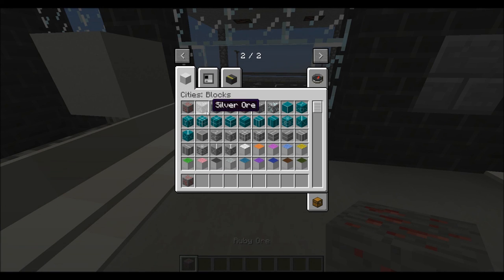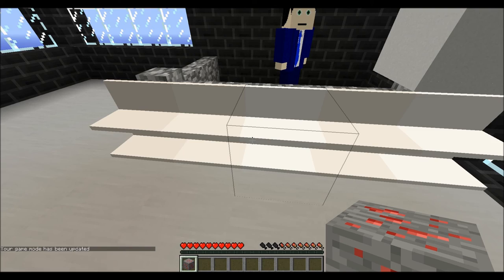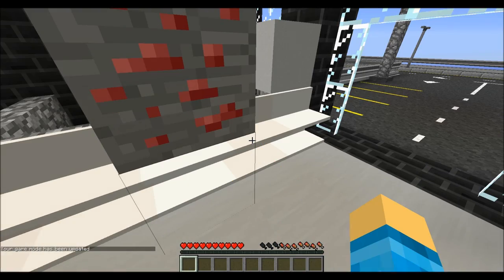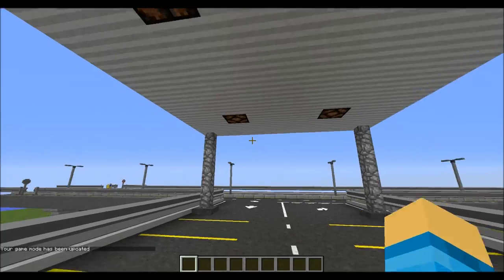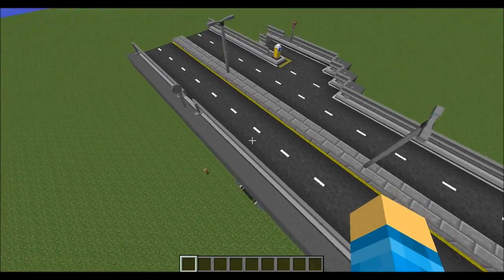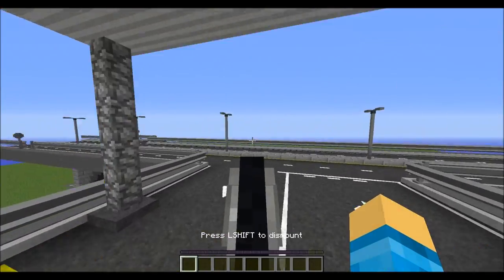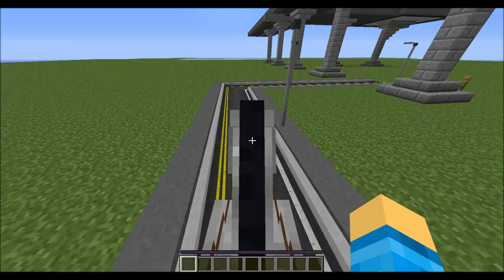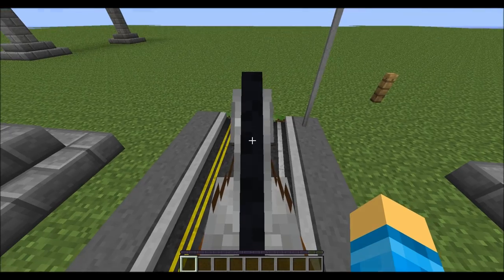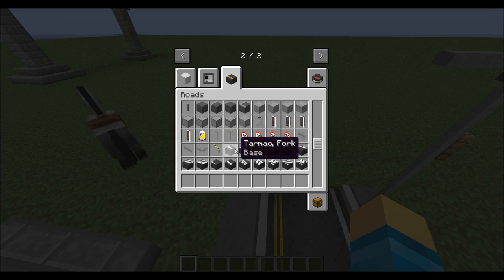There are also new ores added to this: ruby, silver, titanium, copper, tin, and crystal — which is also very cool. It doesn't look like they're done yet, but they are a cool decoration anyway for Rob Ford's Auto Market. I would like to officially announce that I am also working on a city using this mod. I highly recommend going and checking out this mod. There are also other parts to this, like buildings with escalators and travelators, but they don't do anything yet as far as I know.